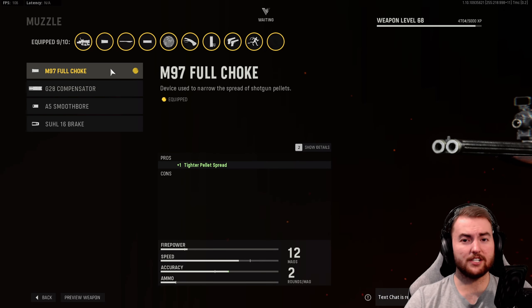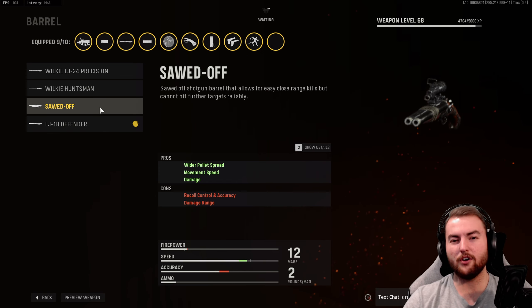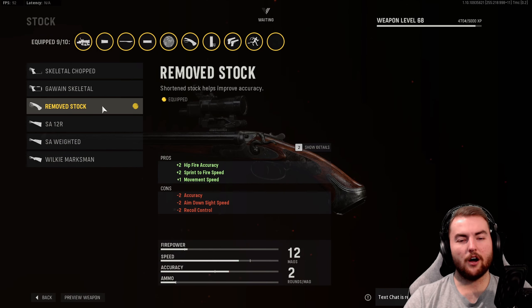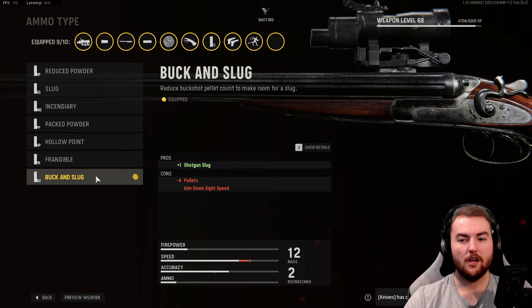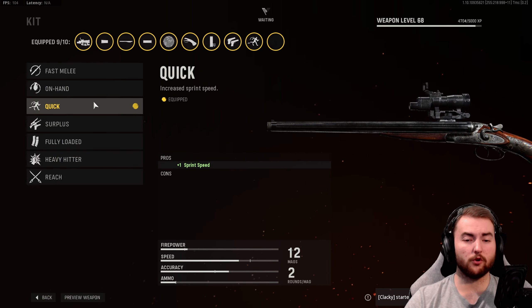We have the M97 Full Choke for tighter pellet spread. In the barrel, the LJ18 Defender is probably the better option to increase damage and recover some of the damage range lost from recent nerfs, though the sawed-off gives a wider pellet spread and movement speed boost. Optic is the M38 Slate 2.5x Custom — it looks cool with scopes on shotguns. Stock is the Removed Stock for hip fire accuracy, sprint to fire speed, and movement speed. No underbarrel, but in the magazine we have the Double Barrel mag to increase damage range. Ammo type is Buck and Slug, giving four potential slugs when firing both Akimbo shotguns. Rear grip is the Pinetower Grip for hip fire accuracy. Proficiency is Akimbo, and the kit is Quick for faster sprint speed.